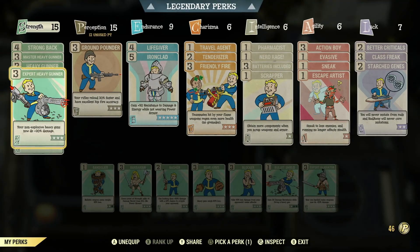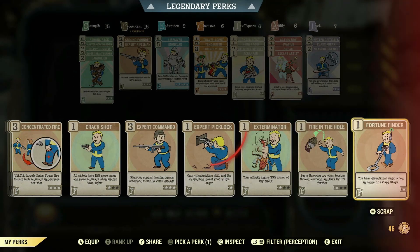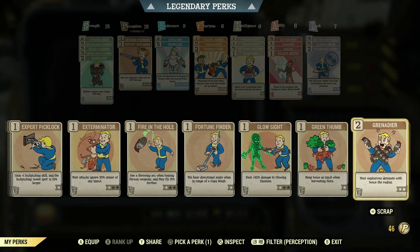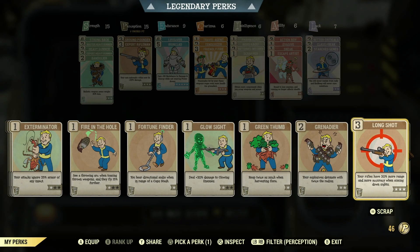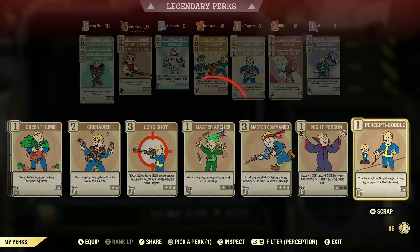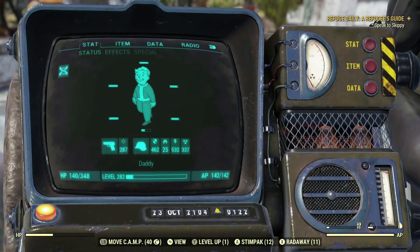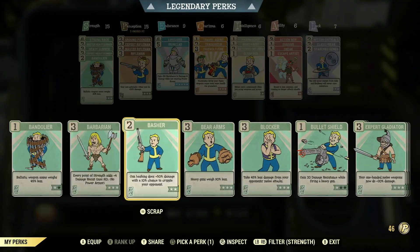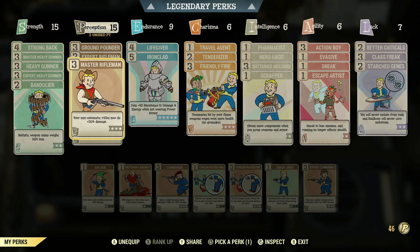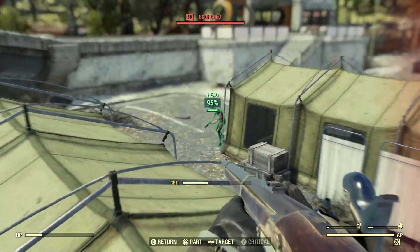Let's repeatedly get shot while we put our cards on. You want Rifleman cards - not Ground Pounder, not Commando cards - you just want the Rifleman cards. I've got Concentrated Fire, headshot.